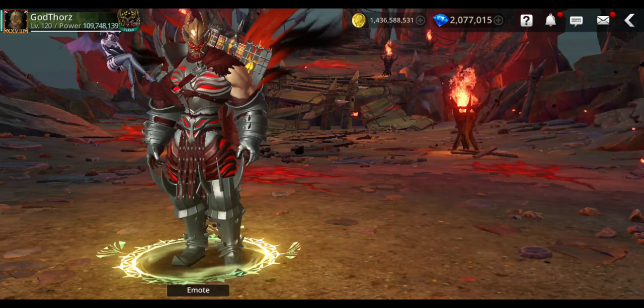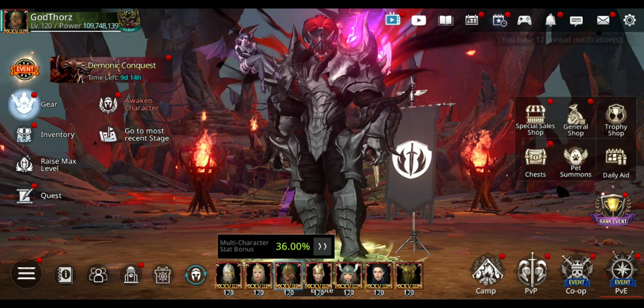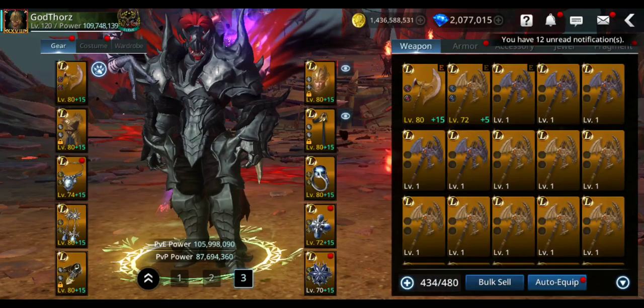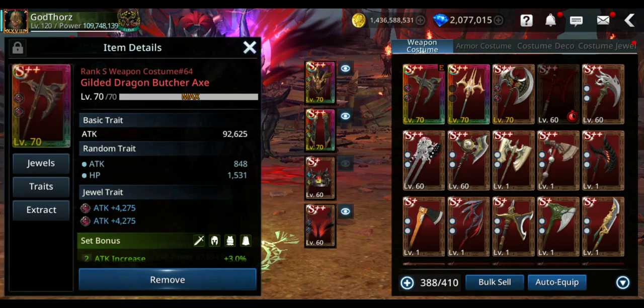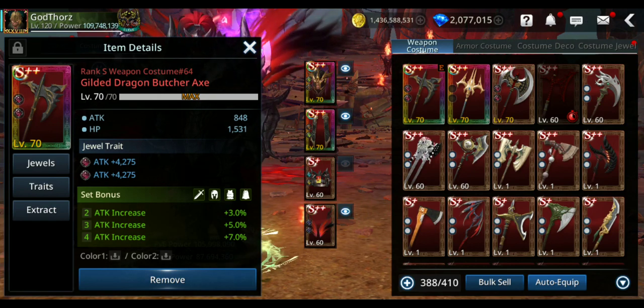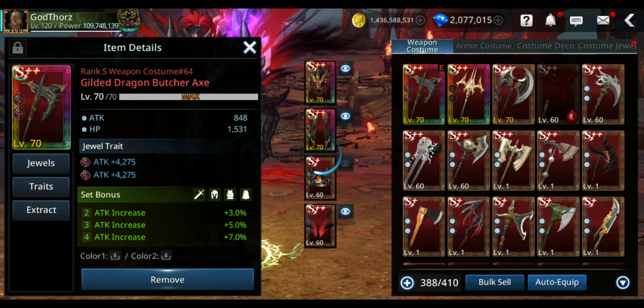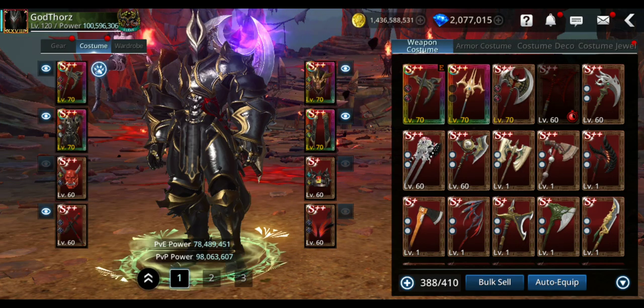For costumes, if you don't have a full gilded set, try to get at least two or three pieces. The best costume is the Gilded Dragon set — if you have all four pieces you get another 15% extra attack. Max those costumes to level 70.